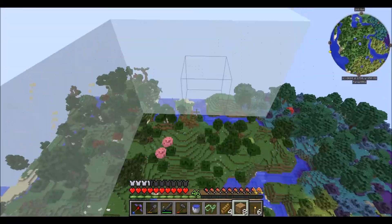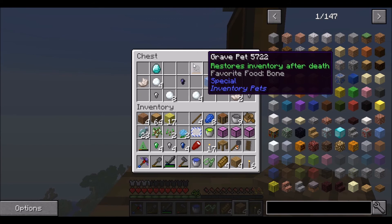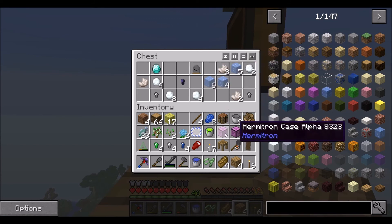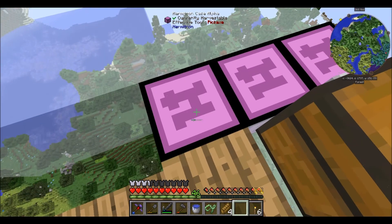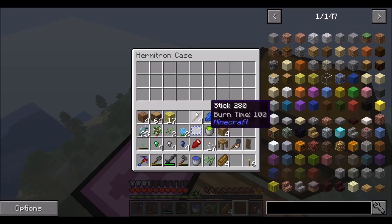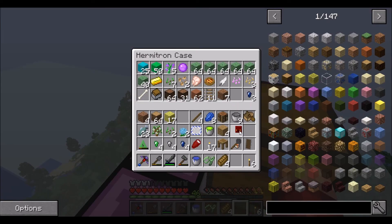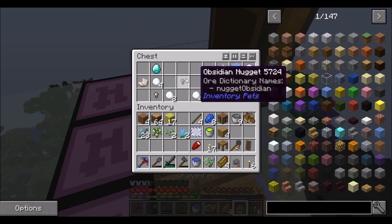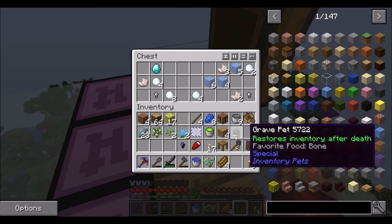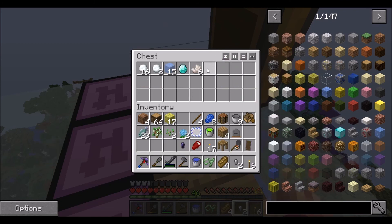It doesn't really matter if you fall off because of the slime boots. We get the grave pet — restores inventory after death! That's pretty good. Let's put all the pets in one slot, that makes sense. Favourite food is bones, and it restores inventory after death — that sounds a bit like keep inventory to me.